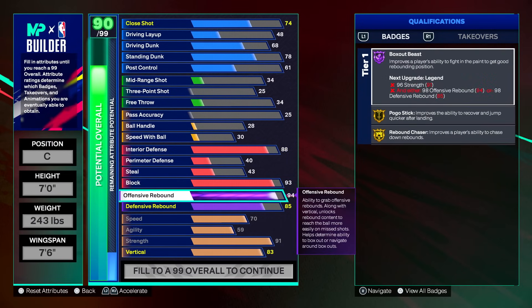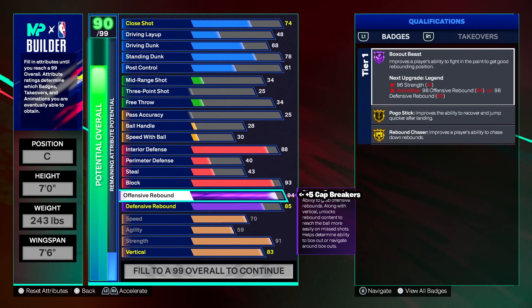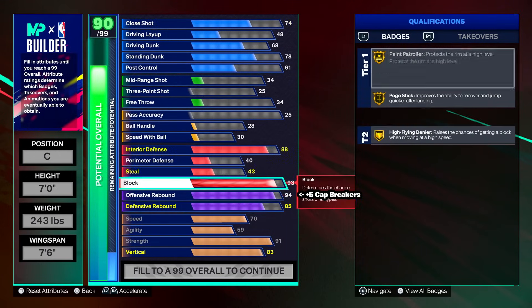Offensive rebound at 94 — plus five cap breakers to get to 99 for Legend box out beast and Legend rebound chaser. Having it at 94 without cap breakers is cool, but once you get those cap breakers — or if you already have them, which majority probably do — 99 offensive rebound is going to be mandatory. We also get gold pogo stick and then 85 defensive rebound. You're a seven footer so you're going to be jumping out the rim regardless. After the legend badges, it makes your life a whole lot easier.